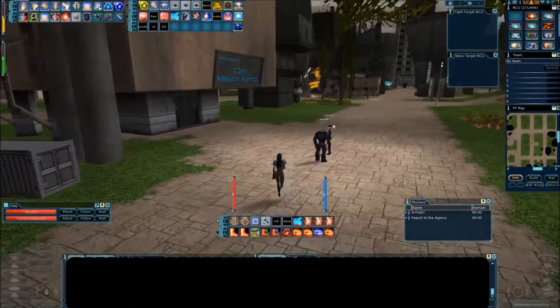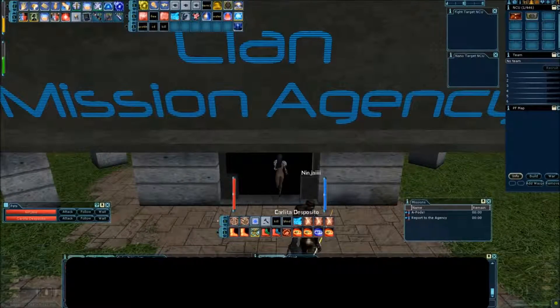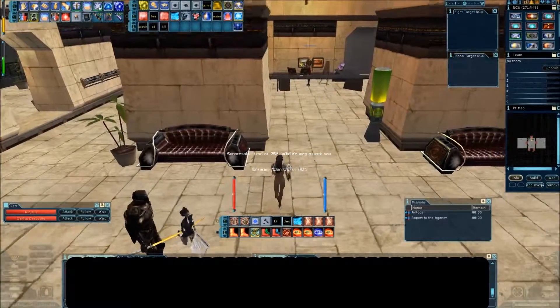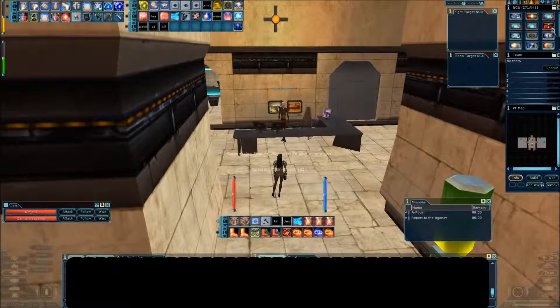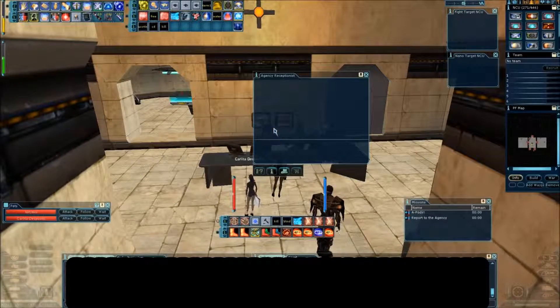Be wary of people possibly trying to camp you when you're running this back — we did have some clan gankers here not too long ago. Go ahead and talk to this NPC here, and if you watch over in the top right as we turn this in, you'll see that flag just completely goes bye-bye.